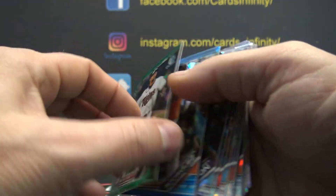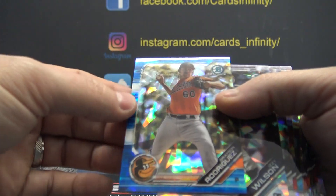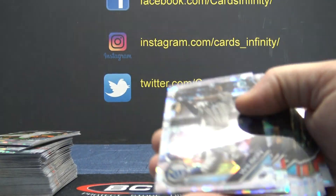Royce Lewis Green, 41 of 50. Josh, that one's yours. And Grayson Rodriguez is 66 of 99, no matter which way you look at it. Josh, you get that one too.